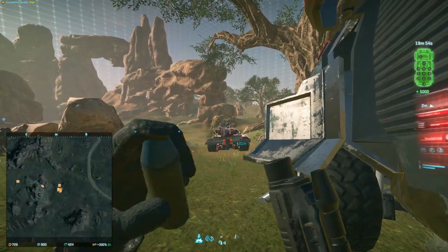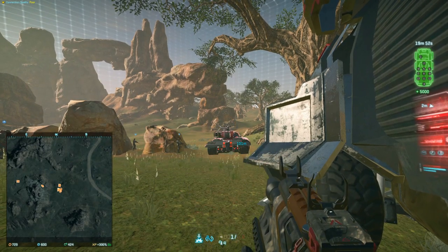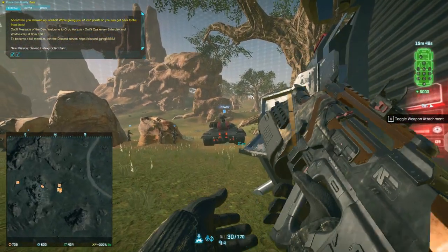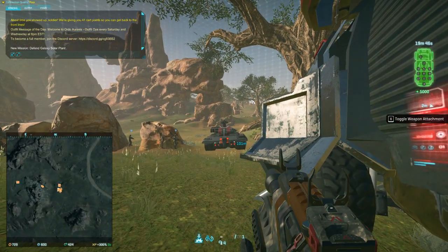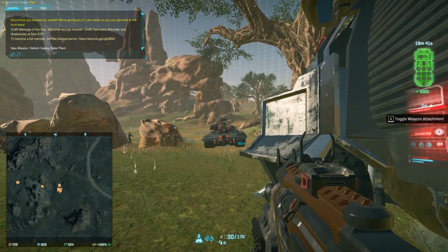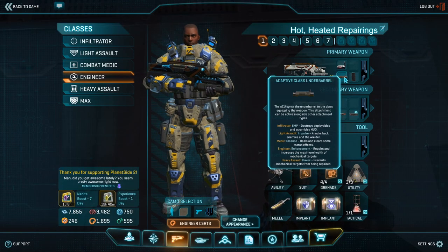That being said, those underbarrel grenades have the capability to repair multiple vehicles, as they do have a tiny splash area, so you can shoot between two friendly vehicles and apply this healing effect for both, though they would have to be very close together. That's not really advisable.